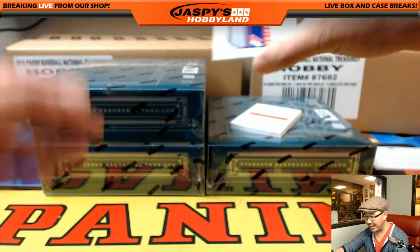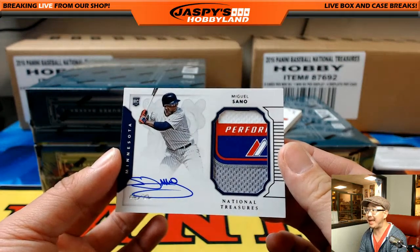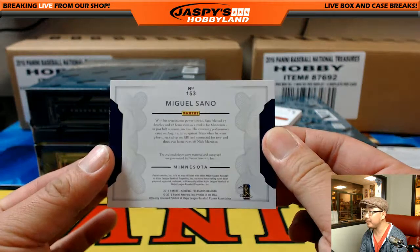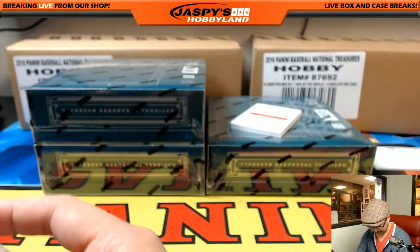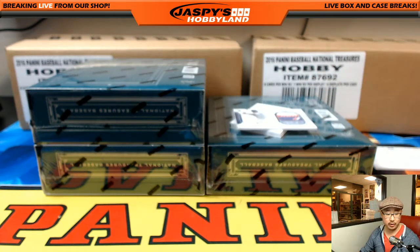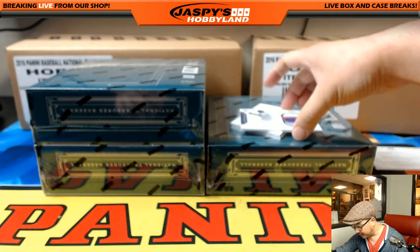And a one of one, Miguel Sano — laundry tag and autograph right on the card. One of one, 10 out of 25. Who's got that one? That Miguel Sano going out to Chris Danielson. Nice. Chris, all aboard the Big Hit Express! Woo-hoo! That's a beauty.